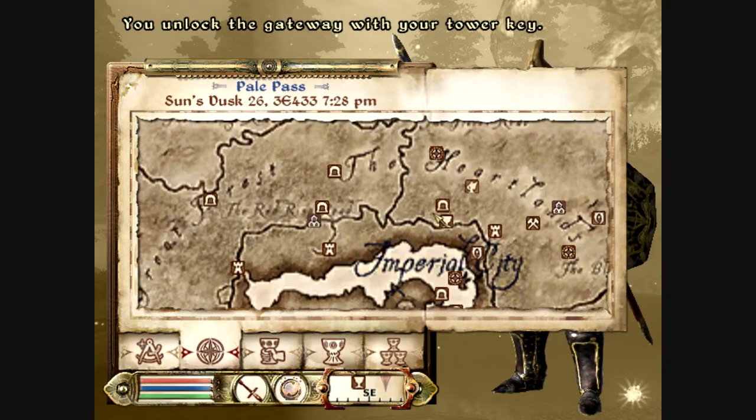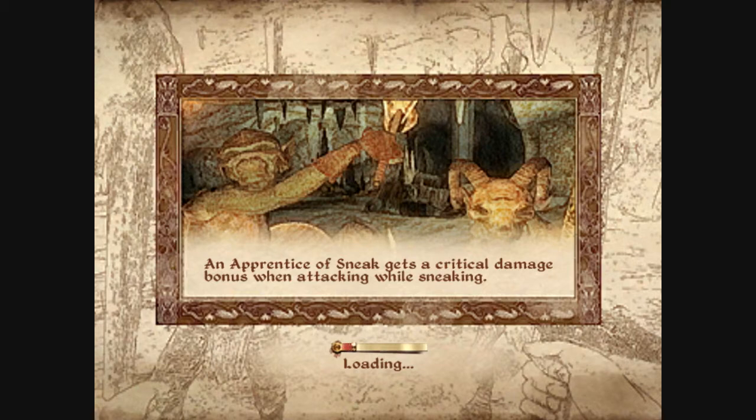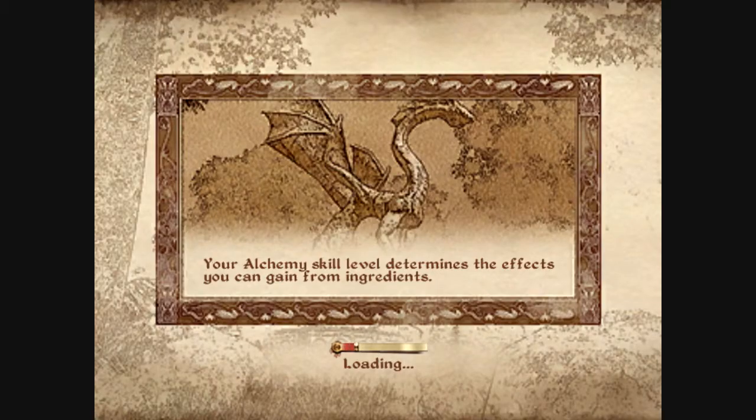But for this episode, I'm actually going to go to the Roxy Inn, because they said that Pernal was there. And in order to continue to get heavy armor training, I'm going to have to go to him to get more training done. So let's see if he's here. Let's head inside.